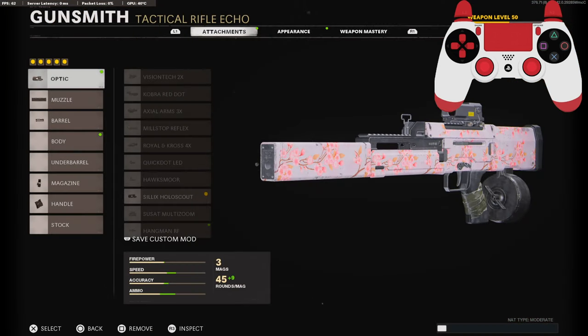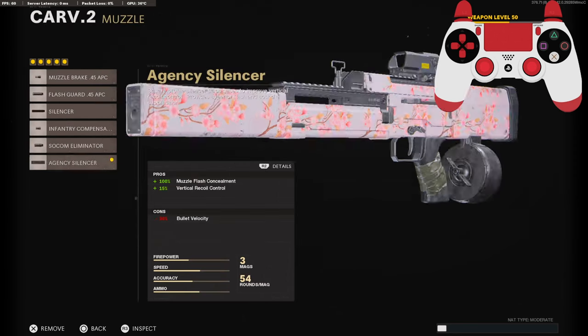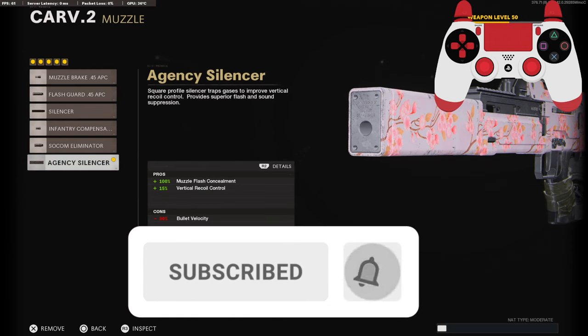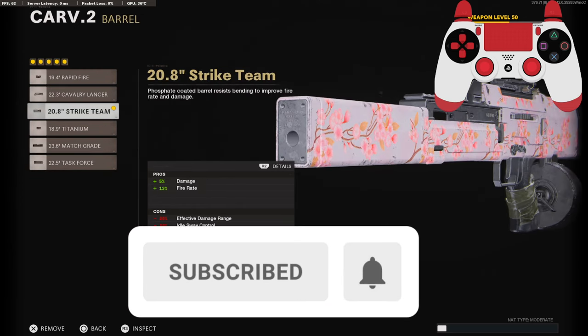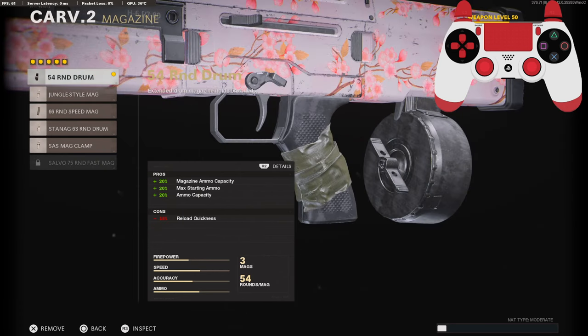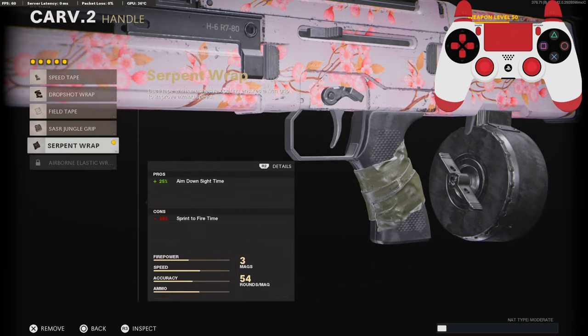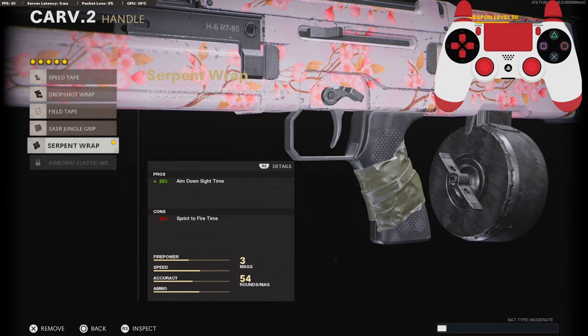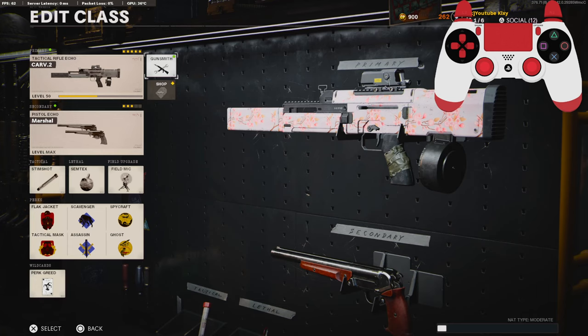On this class setup I'm using the Salvo Hollow Scout optic, but you can use whatever you prefer. On the muzzle I'm using the Agency Silencer to stay off the mini map and for the vertical recoil control. On the barrel I'm using the Strike Team barrel for the extra damage and extra fire rate. For the magazine I'm using the 54 round drum, but you can choose whatever you prefer. On the handle I'm using the Serpent Wrap for the 25% aim down sight time. If I did have the Airborne Elastic Wrap unlocked I would be using that, but for now I'm just going to be sticking with this.